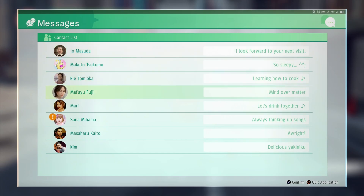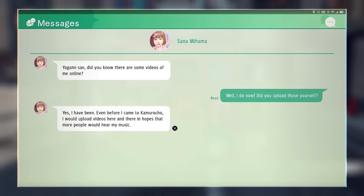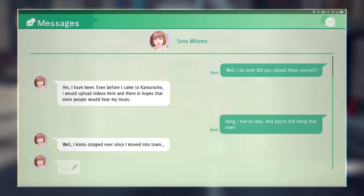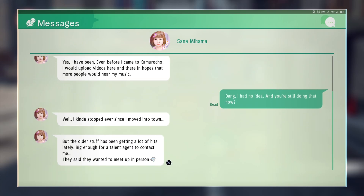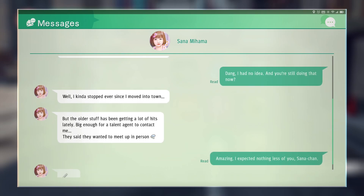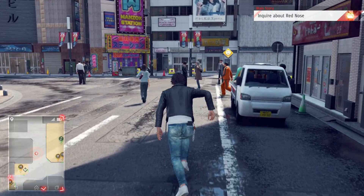Sana messages quickly — she noticed some videos of herself online. She used to upload videos hoping more people would hear her music, but stopped after moving into town. The older stuff has been getting a lot of hits lately, big enough for a talent agent to contact her. They said they wanted to meet up in person. We stay positive and probably best not to put the idea in her head that she may come across another ne'er-do-well.